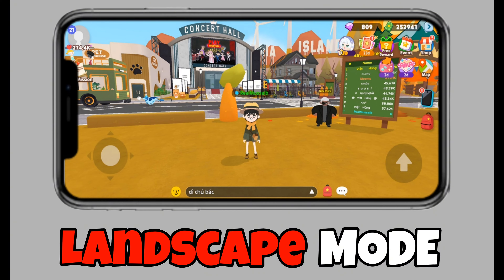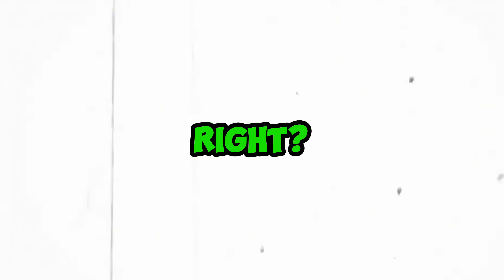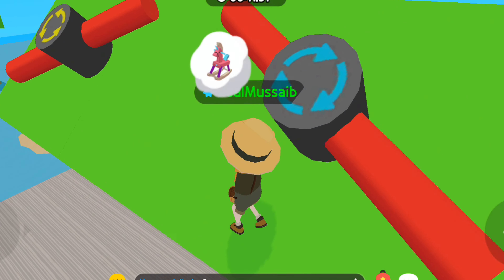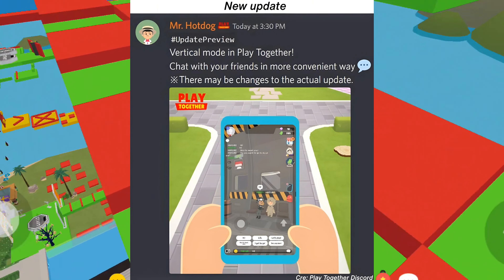Are you tired of playing Play Together in landscape mode? What if I told you that you could actually play the game in vertical or portrait mode? Sounds unbelievable, right? But trust me, it's 100% possible. I even play in vertical mode sometimes because it gives the game a whole new vibe. Fun fact, Haegin actually officially announced vertical mode for Play Together back on August 12, 2022.